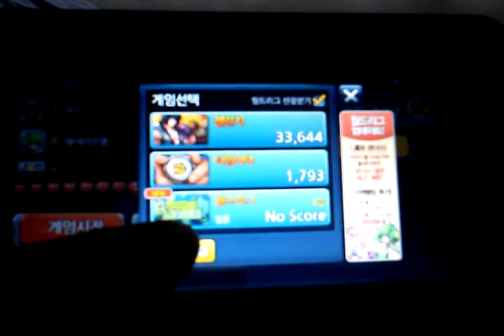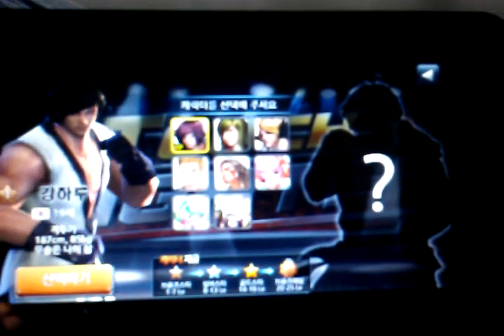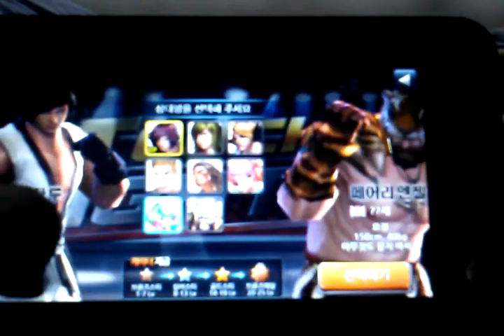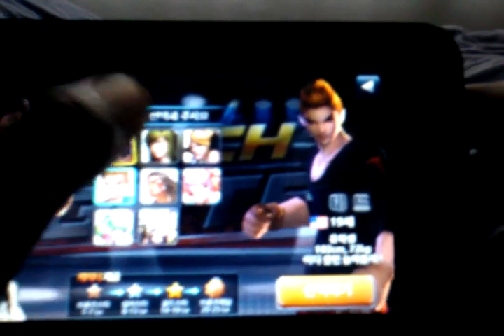I'll just go to practice mode real quick to show a couple characters. This is the character I use the most — I forgot her name but she's some kind of fox girl. This is their main character, I assume — the Ryu-type character. There's a grapple character, like a little fairy girl. This is a singer athlete-type character. This is the American character — I really don't know what his fighting style is, but he doesn't box.